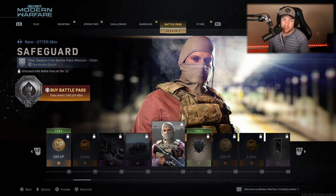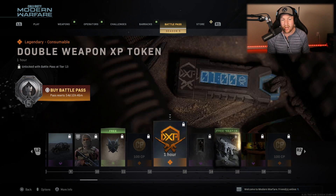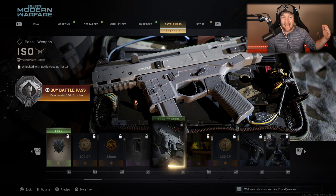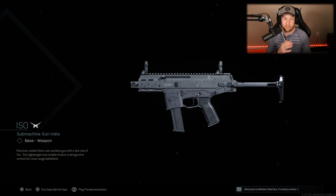After this, we have an Otter skin — makes them look a bit different, adds a new color to them, nothing too fancy though. Then the Point of Attack sticker at Tier 11, more COD points, more double XP. And then at rank 15, you get your first new weapon: the ISO, basically an APC-9. It's a precision-crafted 9mm submachine gun with a fast rate of fire — lightweight and reliable, designed to control close quarters of the battlefield. Honestly, the description is pretty similar to the Fennec.